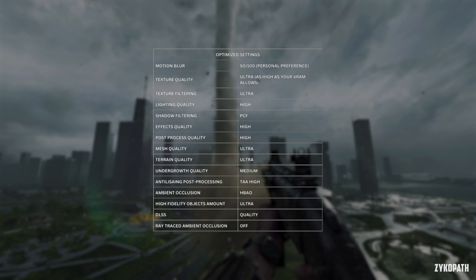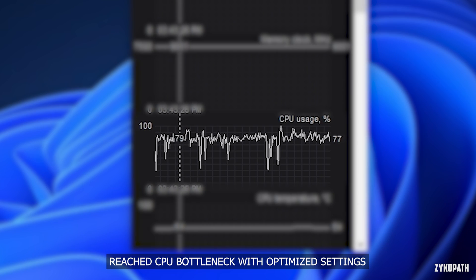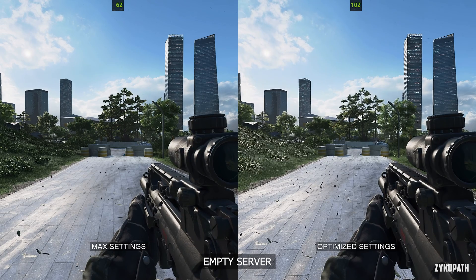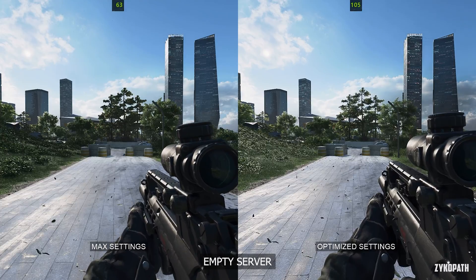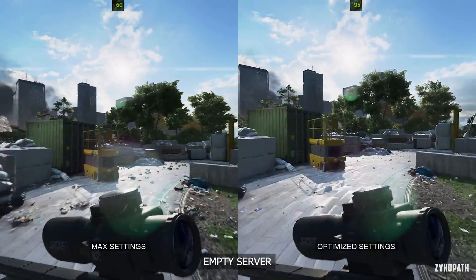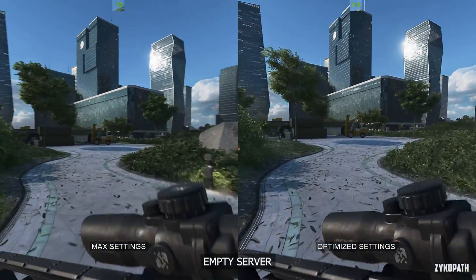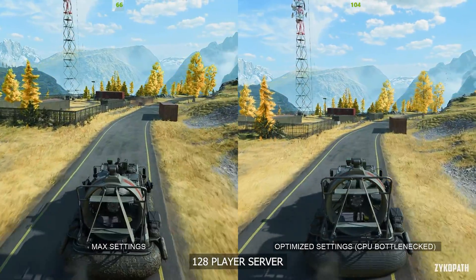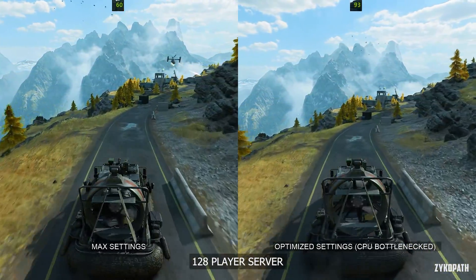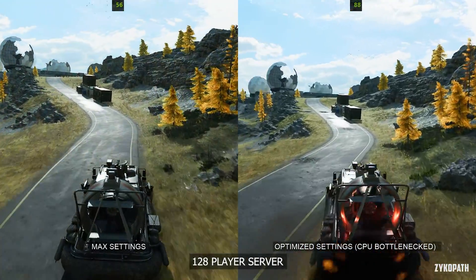Before we get into the performance comparisons, I would like to point out that this game is very CPU intensive. With my optimized settings, I was averaging around 80-90% CPU utilization, so I wasn't getting as high a performance boost — just keep that in mind. In an empty server, the optimized settings increased the frame rate by around 66% on average, a decent uplift, and don't forget the better visibility we've gained as well. In an online session with 128 players, the average FPS increased by around 50%, and in some scenes dropping even further. It looks like we've hit a CPU bottleneck. Tell us down below how much your frame rate has increased with the optimized settings.